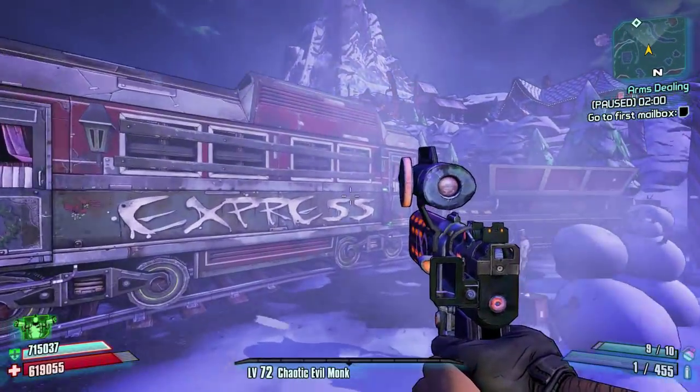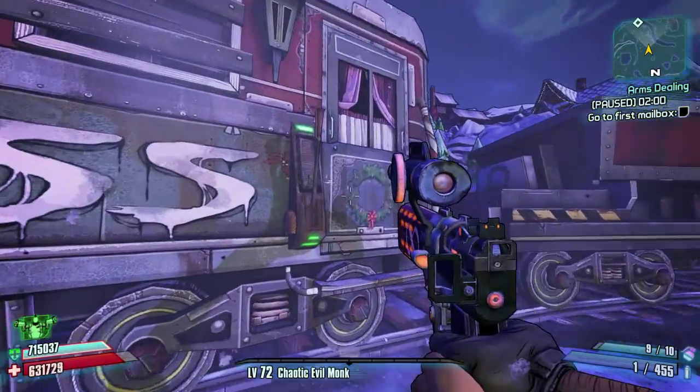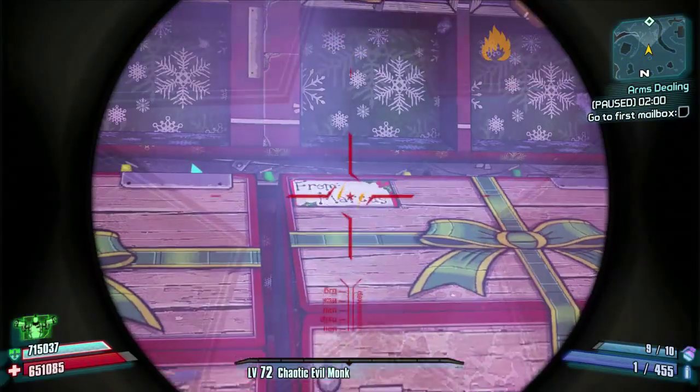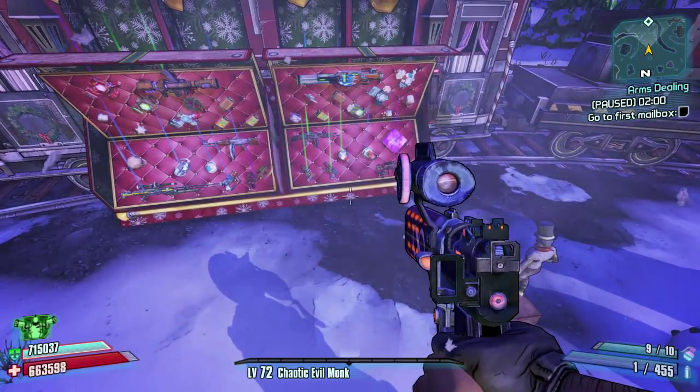And on this train there is a lever on the second cart, which is just there. Once you pull the lever it will open up for us and there will be two big boxes in there, say from Marcus, which is two Christmas care packages.